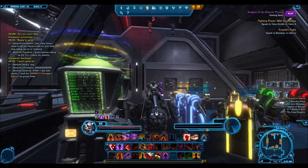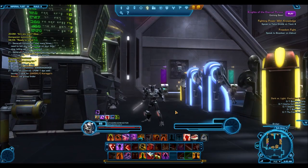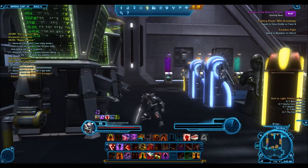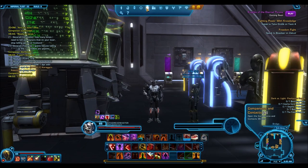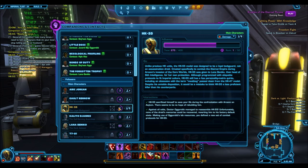Hello everyone, welcome to a really short Star Wars World of Public video. Recently I've kind of become infatuated with companions because I realized that if you rank up a companion to influence level 50 — and I talked about this in a previous video — they have some really awesome changes to their stats and their ability to do damage and heals. So I thought in this video I'd do a little bit of a comparison.